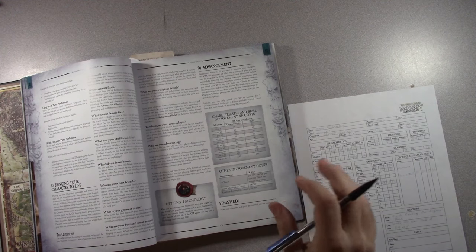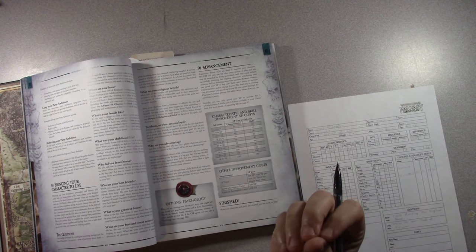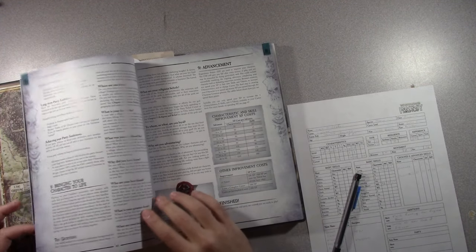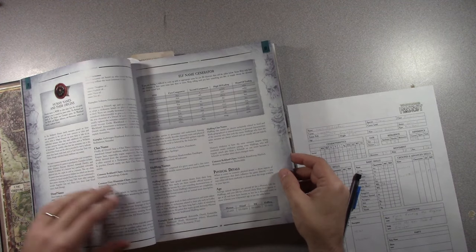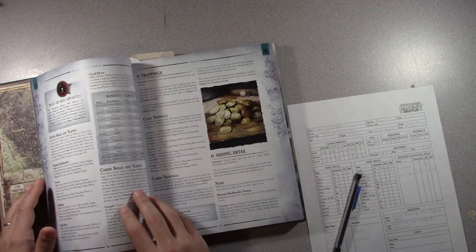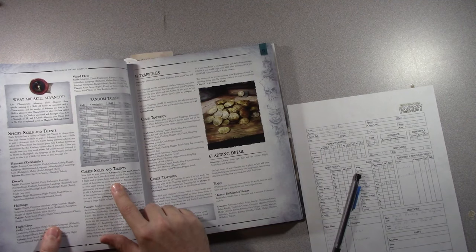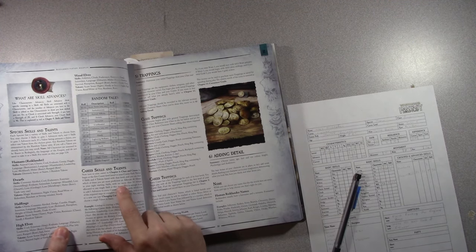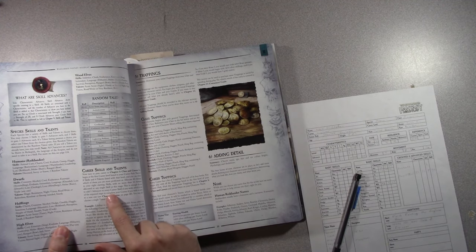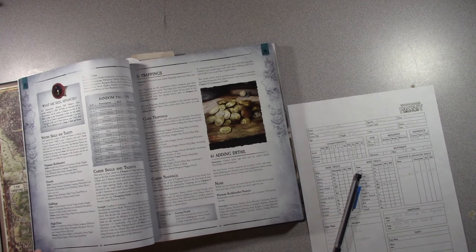I realize I did forget a step — career skills and talents. It says: you begin at the first career level, there are eight skills and four talents listed, and you can choose which you're most proficient at. Allocate 40 advances to your eight starting skills with no more than 10 advances to any single skill — enough for 5 advances to every career skill. And then you get one talent for free.